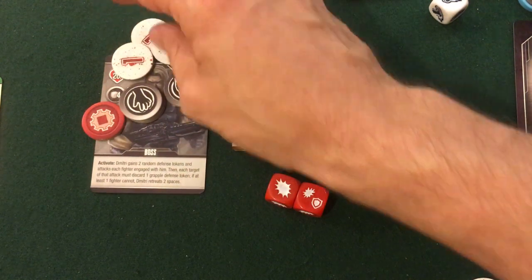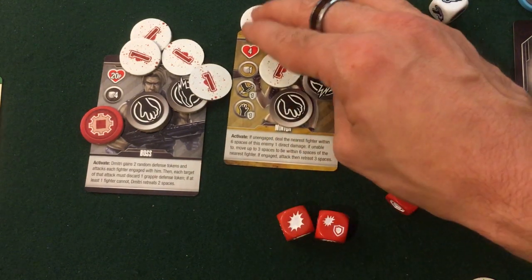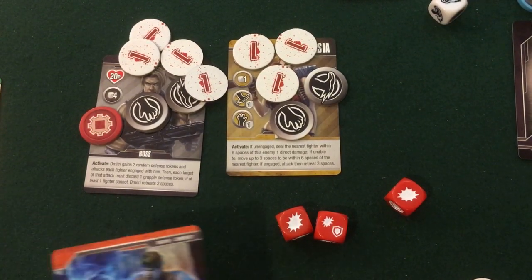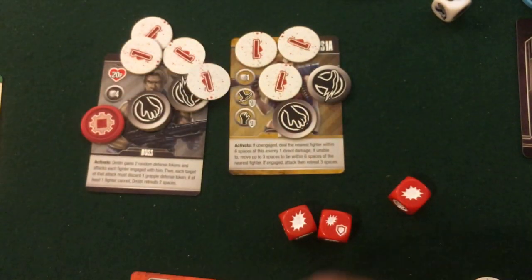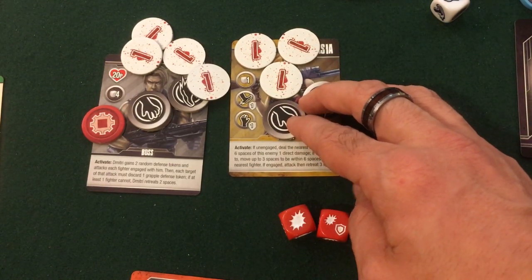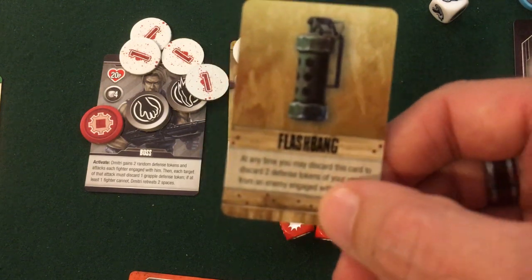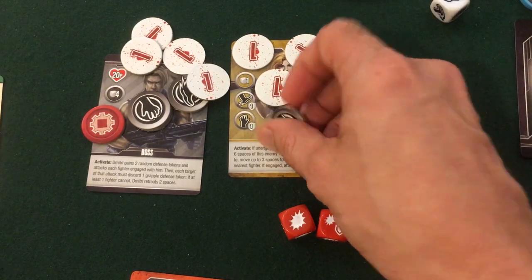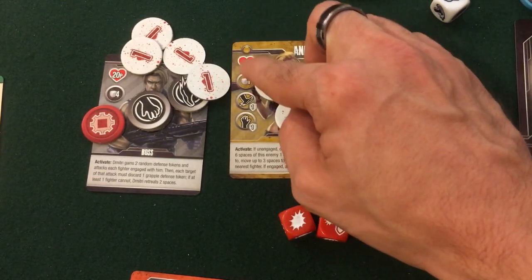I'm next to Dimitri and I'd really like to use my action to get rid of his gun, but I don't want both Anastasia and Dimitri next to me. I still have Aura Bakudan for one die, but it's general damage so I'd have to do three damage to break through Anastasia's defense tokens. Then I remember the Flashbang loot card — discard two defense tokens from an enemy engaged with me. I throw the grenade at Anastasia, taking away both her defense tokens, so now even one general damage will go straight through and finish her off.